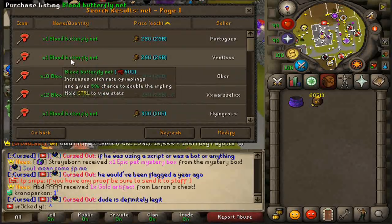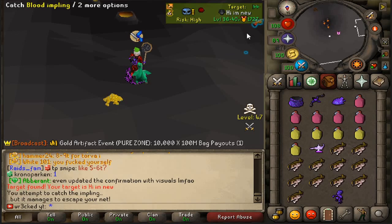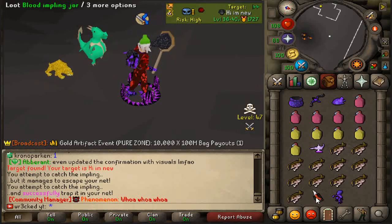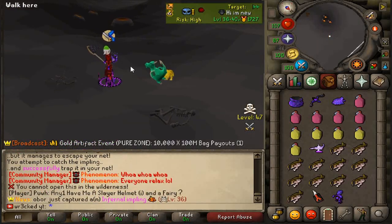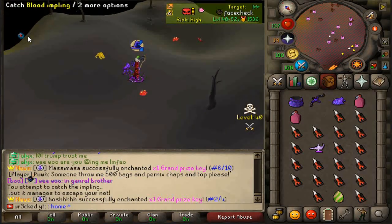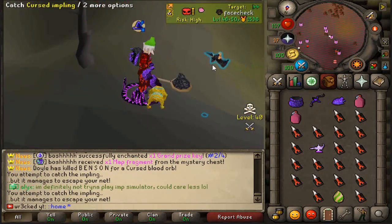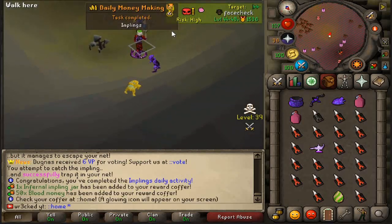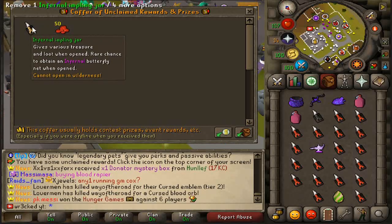There are three different tiers of emplings as well — blood, infernal, and cursed. Once you catch them you'll receive an empling jar which can only be looted in the wilderness, so you have to catch them and get out quick. We got a patch right here — a huge patch! Finally a cursed empling — these are more uncommon than infernal. There are also brand new daily money making activities.